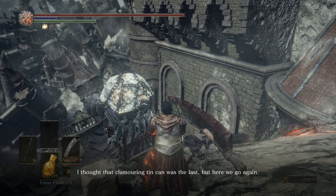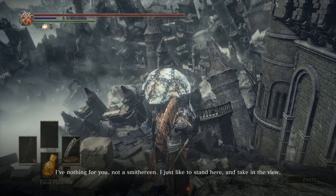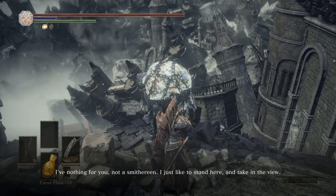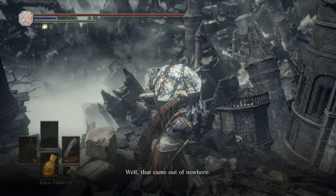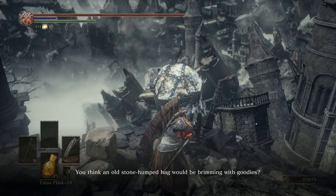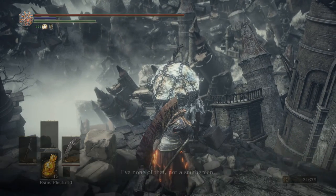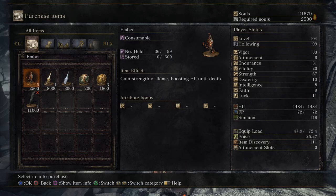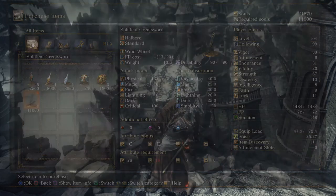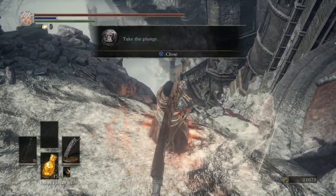Where we at? The Drag Heap. "Oh, your head's square on your shoulders, is it? I thought that clamoring tin can was the last, but here we go again. What is it you want from this old stone-armed hag? I've nothing for you — not a smithereen. I just like to stand here and take in the view." Well, that came out of nowhere. You'd think an old stone-armed hag would be brimming with goodies.